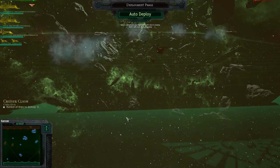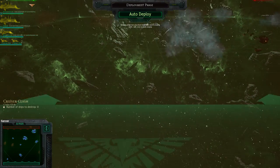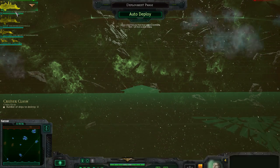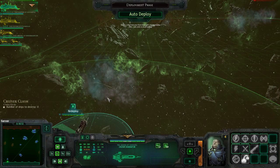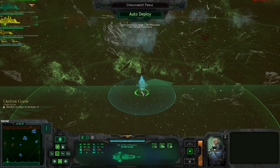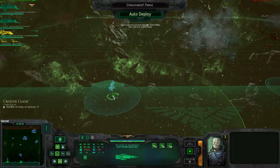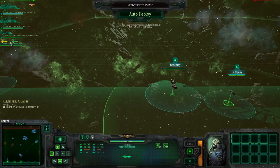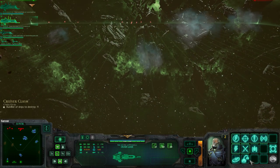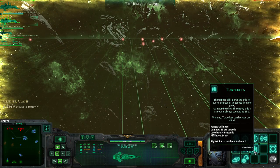Range does benefit me, because my torpedoes are better and I have a Nova Cannon. They can get like a knockoff Nova Cannon, but it's still not a Nova Cannon. So what I might do is put a ship here with an order to go into this gas cloud. I don't want them to come through the gas cloud to me. I'll put these guys here along with the others. That is a lot of them — they must have a lot of frigates with them.